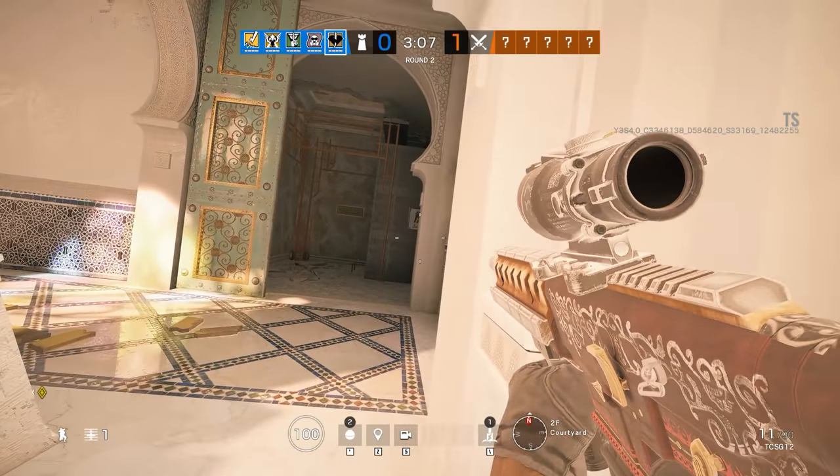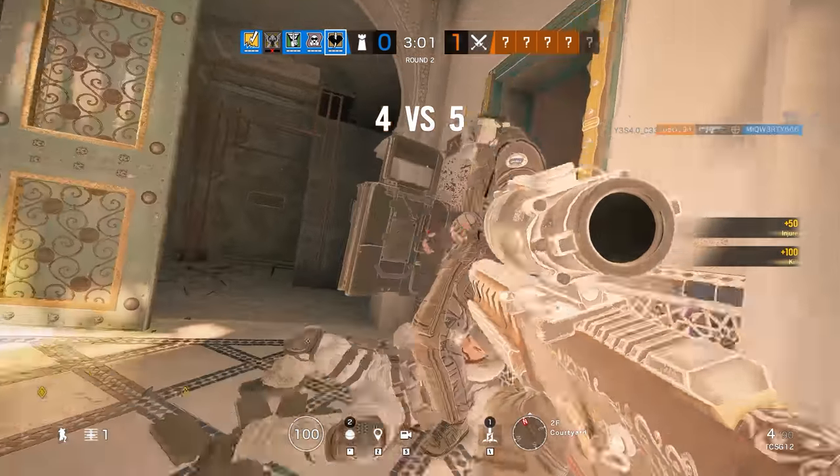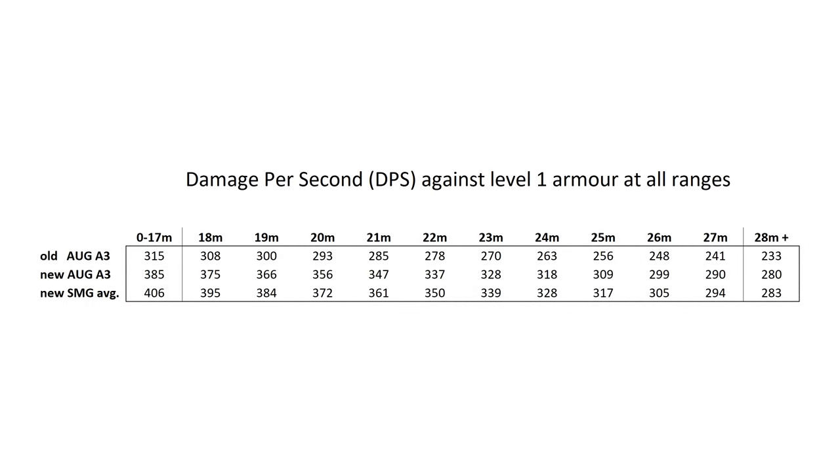Faster ADS time was the first buff, but even after that the gun was shockingly bad with below-average damage per shot and a pretty slow fire rate. The resulting damage per second was 315 — the lowest out of all the SMGs in the game. With the recent buff in patch 4.1.3, the single shot damage for the AUG has been raised by around 20% at all ranges, resulting in DPS values of 385 up to 18m and 280 beyond 28m. Compared to the SMG class averages of 406 and 283, the AUG is still a bit low but only just.